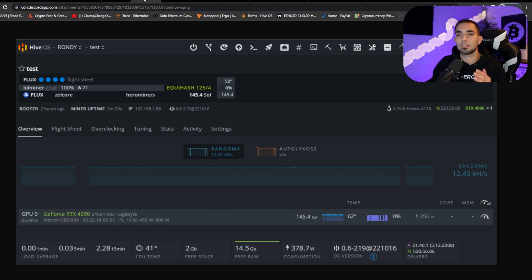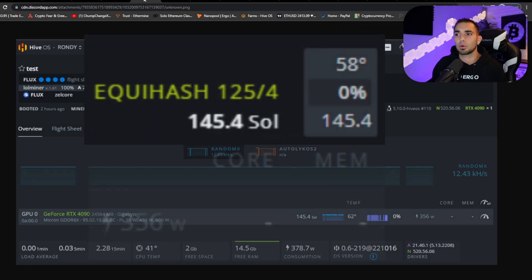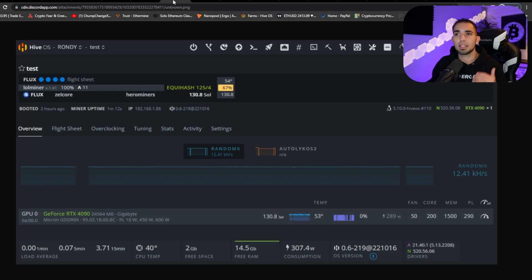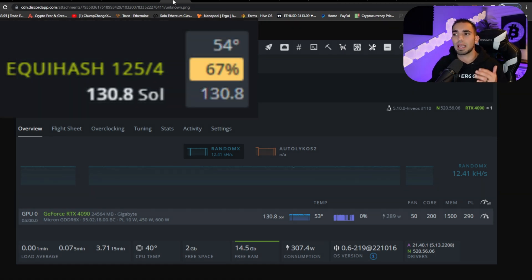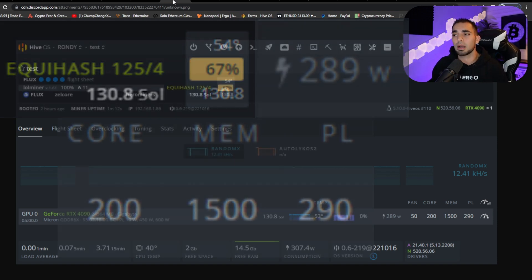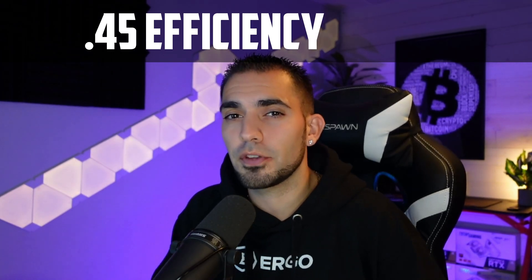Over here at Flux — balls to the wall, no clocks, just plugged in — we get 145.4 sols at 356 watts. The most efficient clocks we could find are 130.8 sols at 289 watts, with 200 on the core, 1500 on the memory, and 290 on the power limit. That is a 0.45 efficiency rating.